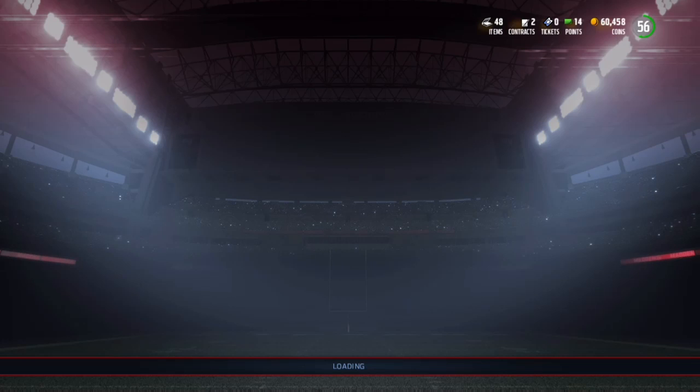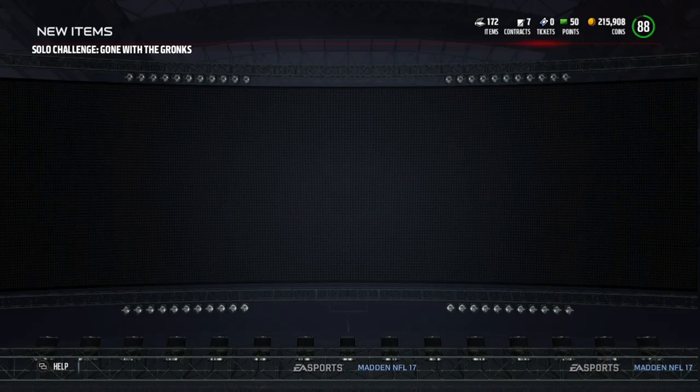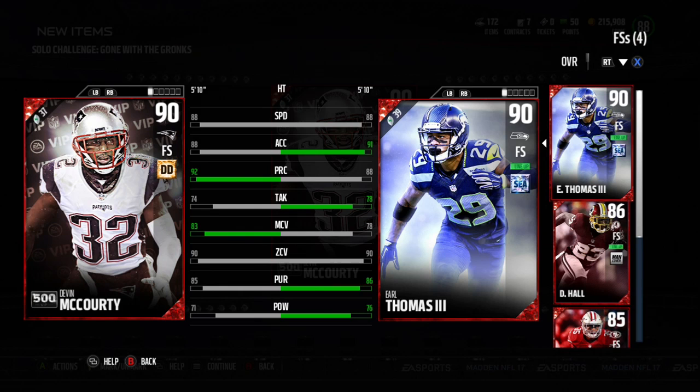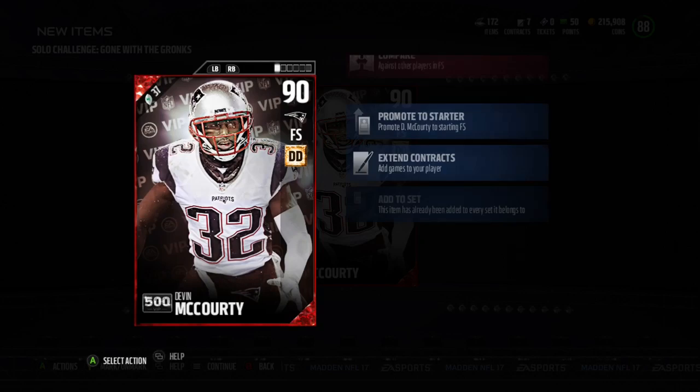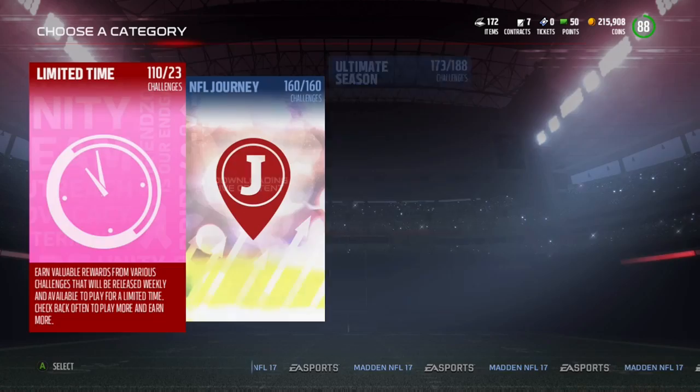After the challenge we win 3,000 coins and then we get 90 overall Devin McCourty. The card looks sick — deep defender chemistry. Comparing him to Earl Thomas, the only things McCourty has on him are press coverage and play recognition in zone coverage.